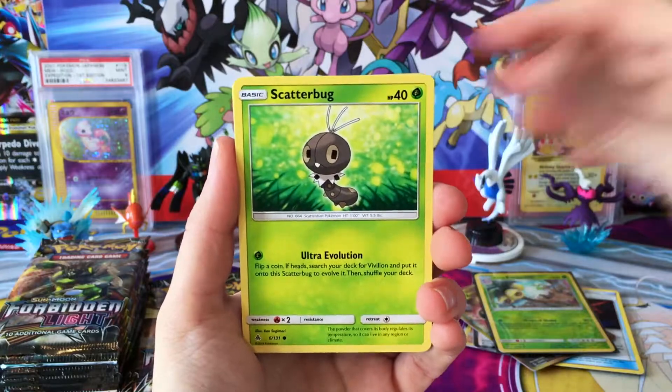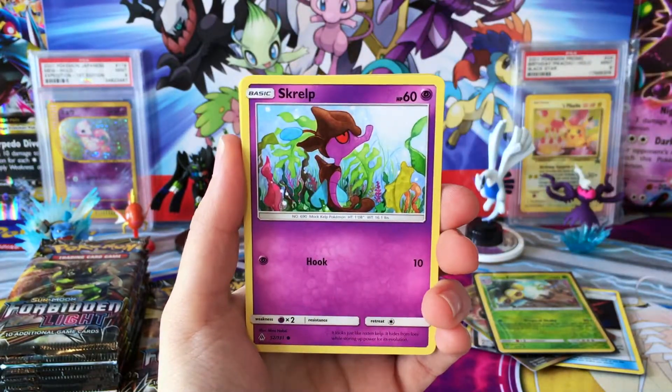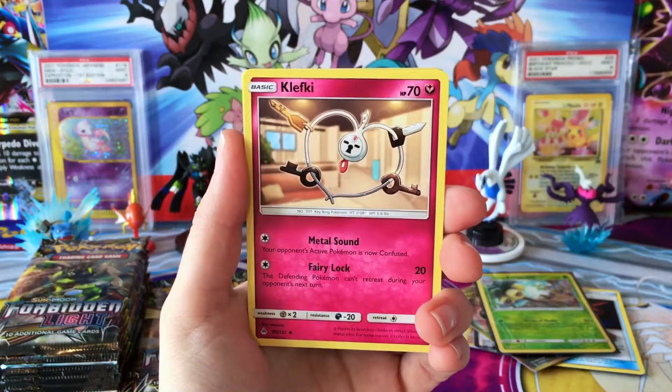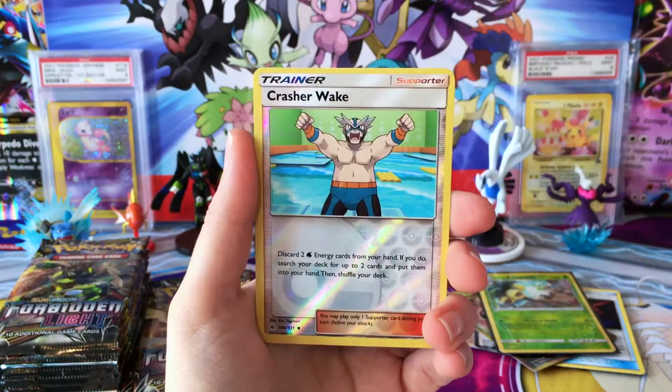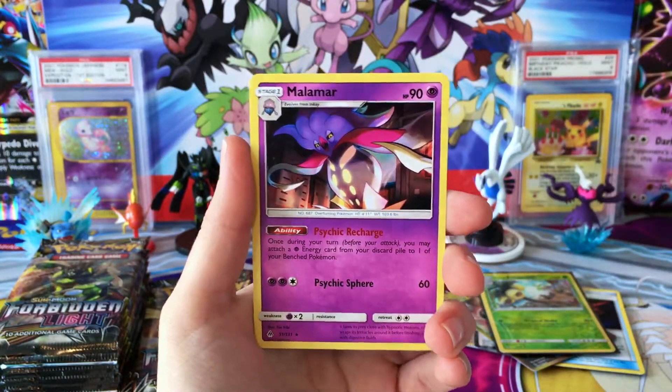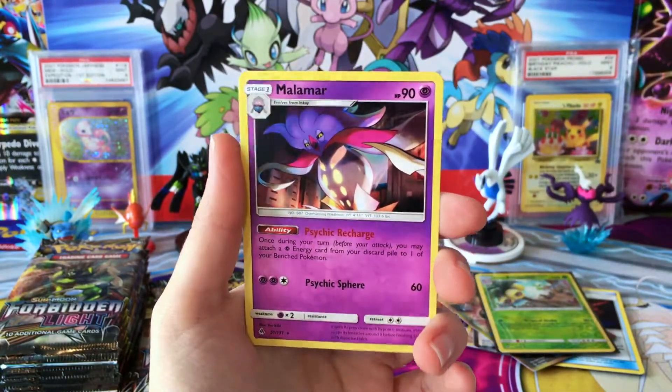I'm just really hyped after pulling that Secret Rare. We have a Snover, Scatterbug, a Rockruff, Skorupi, Litleo, Fire Energy, Araquanid, Klefki, Frogadier, Reverse Crasher Wake, and a regular Rare Malamar. Just look at those — so beautiful.